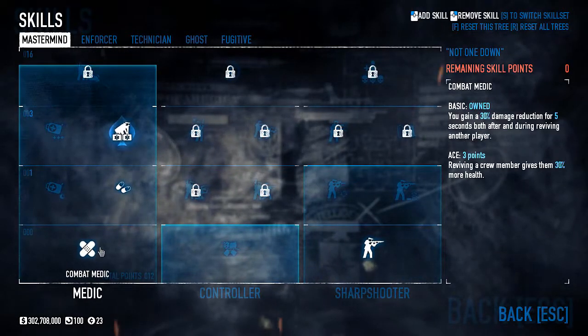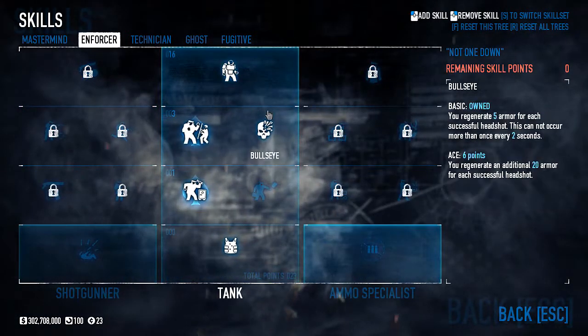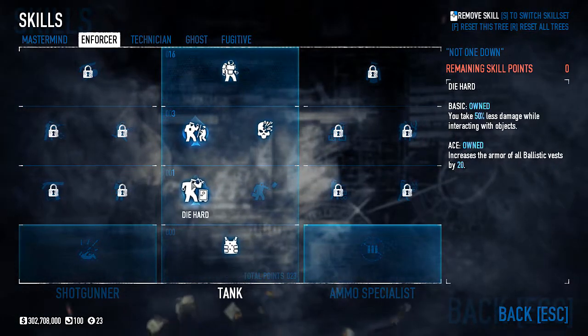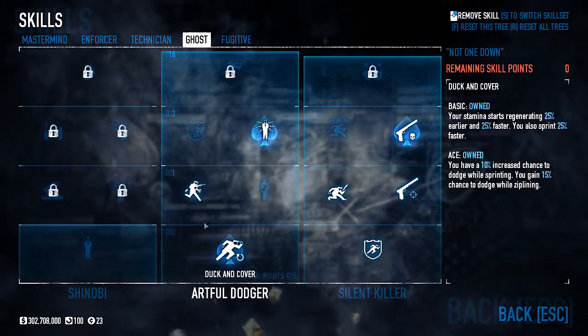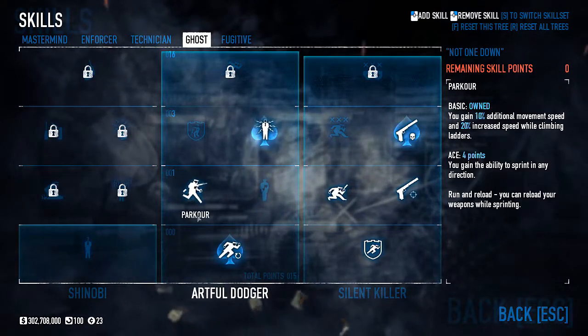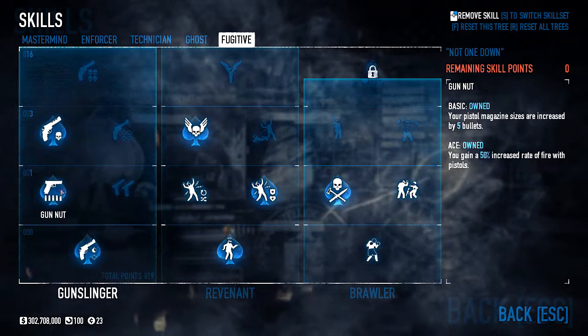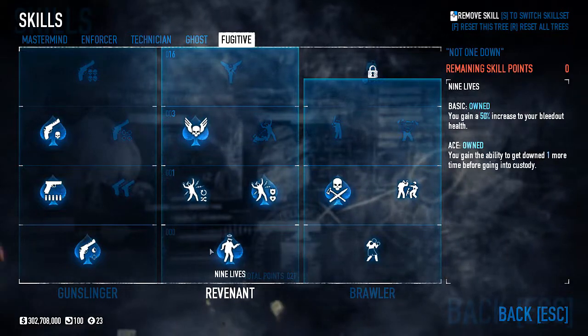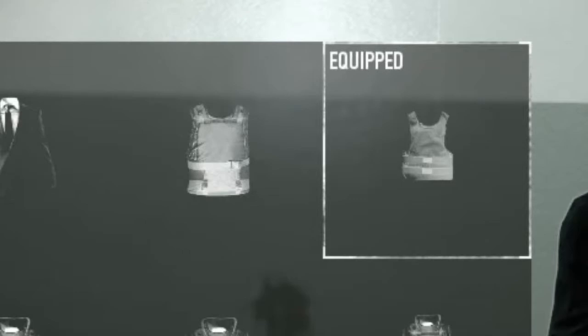For my second build, I'm spending the fewest points possible to get combat doctor aced for dual doc bags. I've got the same tank setup as the previous build, but I've aced Die Hard and Shock and Awe and got Iron Man basic. I picked up fire control and lock and load basic for some hip-firing capabilities. I'm skipping the concealment skills and investing in equilibrium, gun nut, and one-handed talent aced for pistol power, as well as up you go and swansong aced to make dying trivial. I also took basic running from death — that's important. My perk deck is grinder with a light ballistic vest: 91 armor and plenty of health regen makes surviving tougher altercations easier.